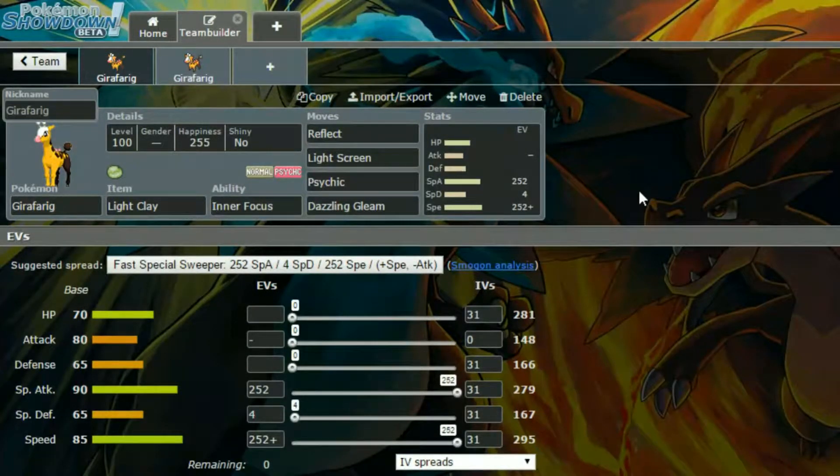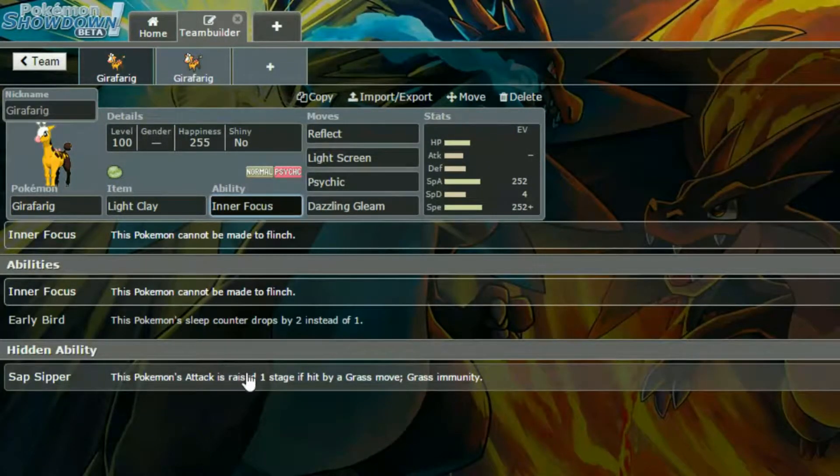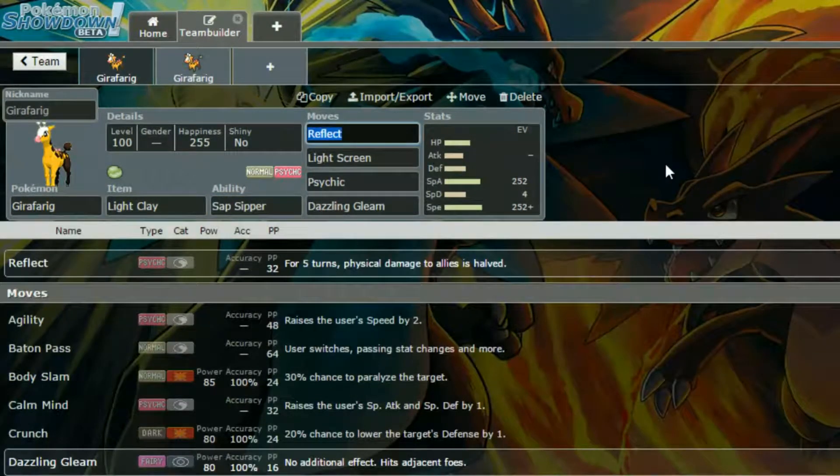First of all, we have a Light Clay Girafarig, and it has Inner Focus as its ability. I don't think I even checked its abilities, because I would have gone for Sap Sipper had I realized this. Sap Sipper is really handy — just immunity to grass-type attacks, so it's super, super ideal.